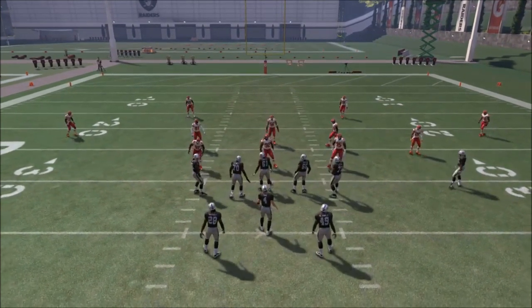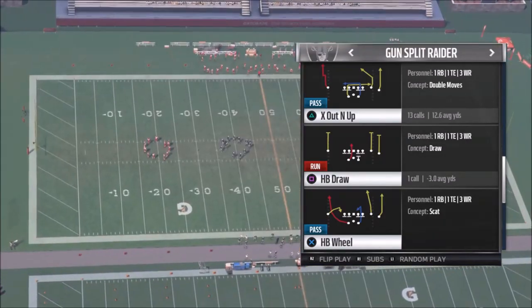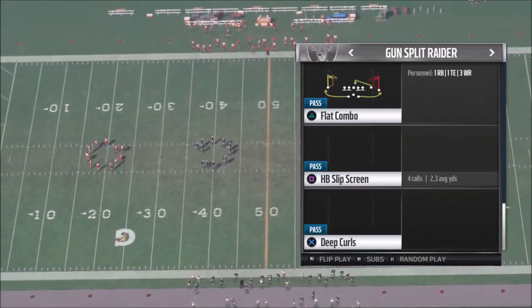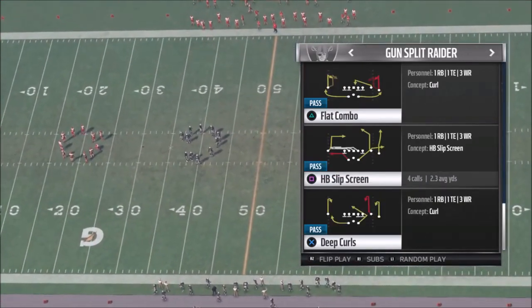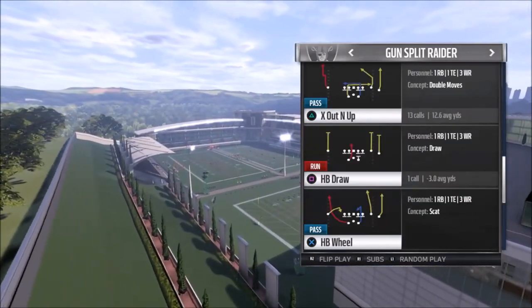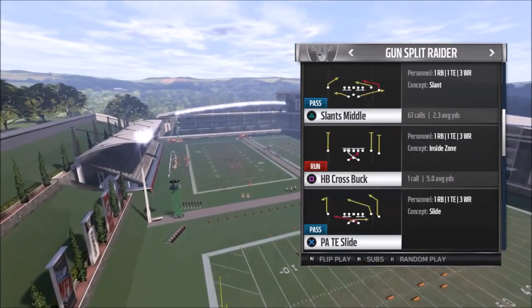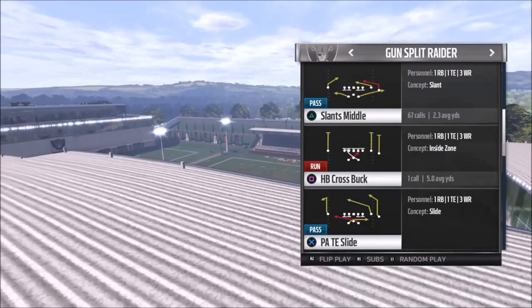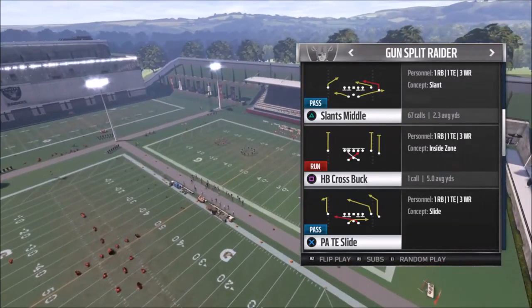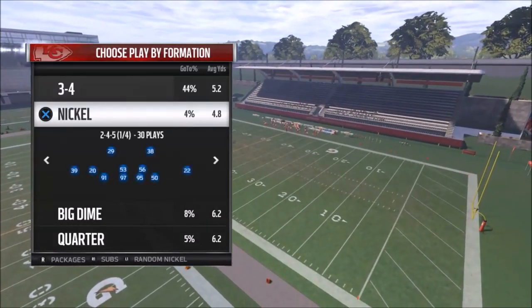I'm not going to show the halfback draw, but it's a really good option if somebody is sending a lot of pressure — draw plays open up in the middle of the field, especially against outside blitzes, since those are very vulnerable to up-the-middle runs. The halfback cross buck is not a very good play. The last play I'll show is the PA tight end slide — we'll go with random nickel again.